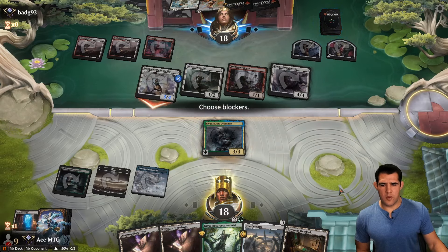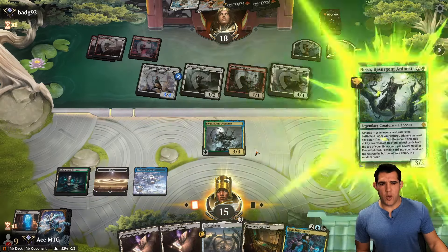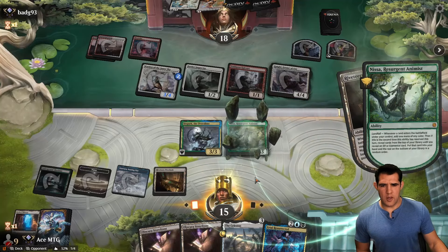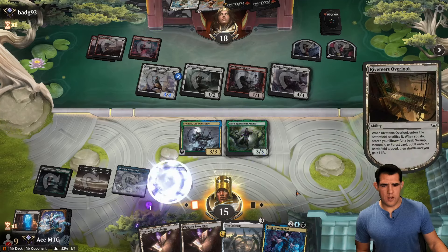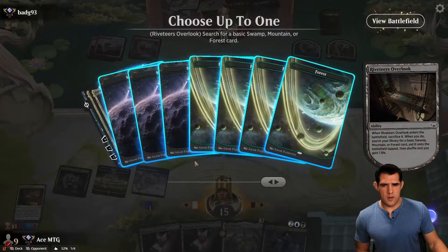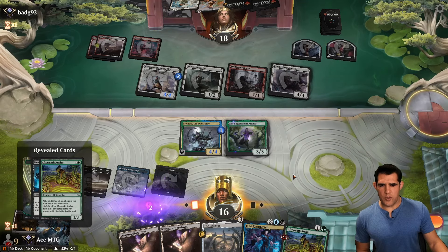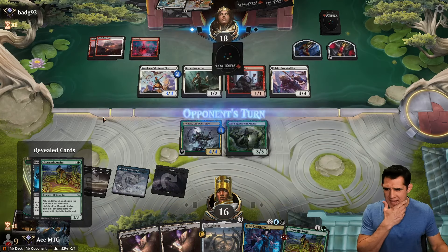That's pretty good though. So we go creature first — we want a Swamp. Maybe we find a Cut Down, at least take care of something. Okay we don't. Now we pass.